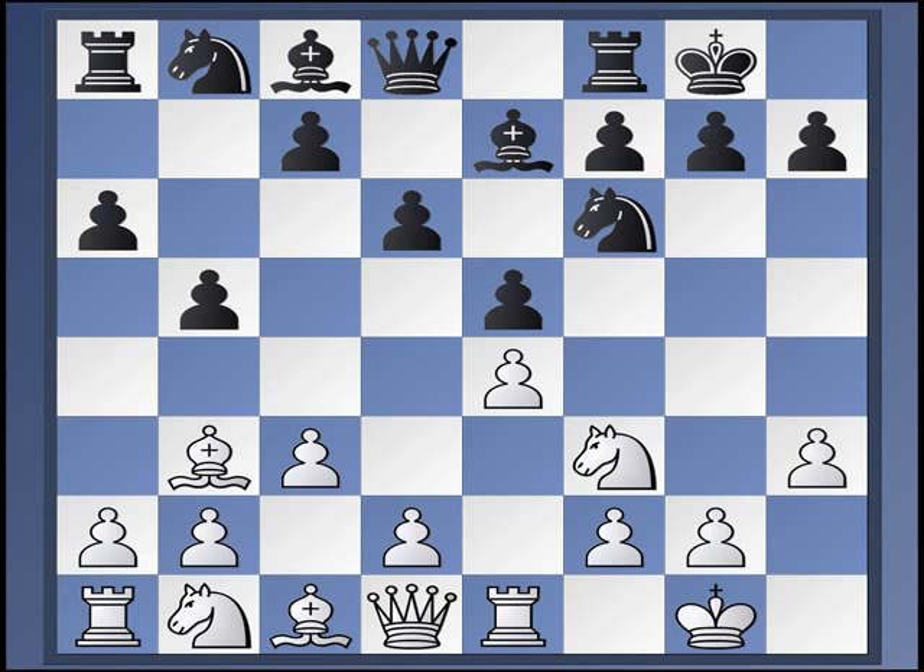Now, Black does not always play C5 — there are plenty of variations where he doesn't, as we'll see. So it's more just to fix the minor pieces. The Knight goes to D7, the Bishop goes to B7. Generally, Black will play Rook E8 and Bishop F8, and often G6 on the king side. Beyond that, of course, it depends on what White does.